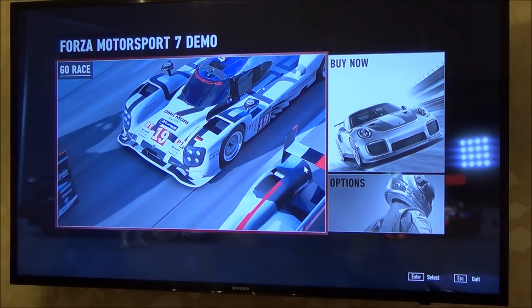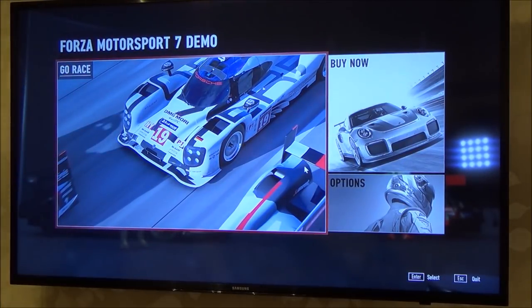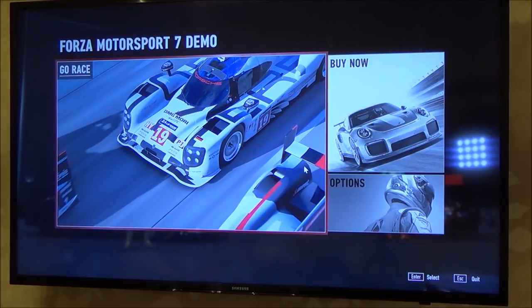HDR stands for High Dynamic Range and basically it makes the colours much nicer on screen. So the blacks will be blacker, the colours will be more vibrant, and if you were looking up at the sky the clouds would look better because there would be more shades of white.